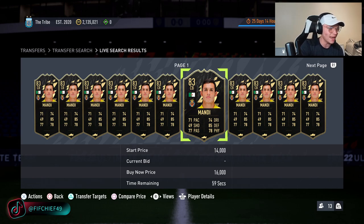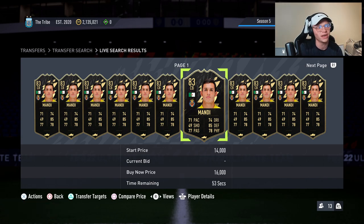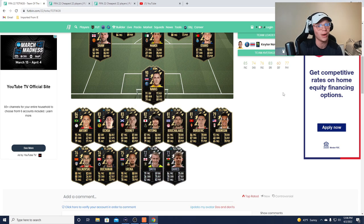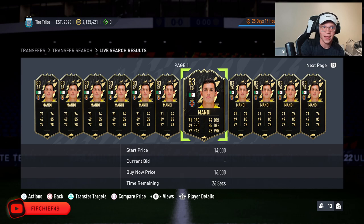Something to mention as well: any of the discard Team of the Weeks you can get for around 10k are always a good investment to throw in your club and forget about. These gold guys are a great buy because a lot of times they'll shoot up in price due to things like 84-plus player picks, 85-times-three packs, and anything like that. So if you have extra coins, throw them in your club — it could be a long hold, but it's worth giving a go. They're going to go up at some point.